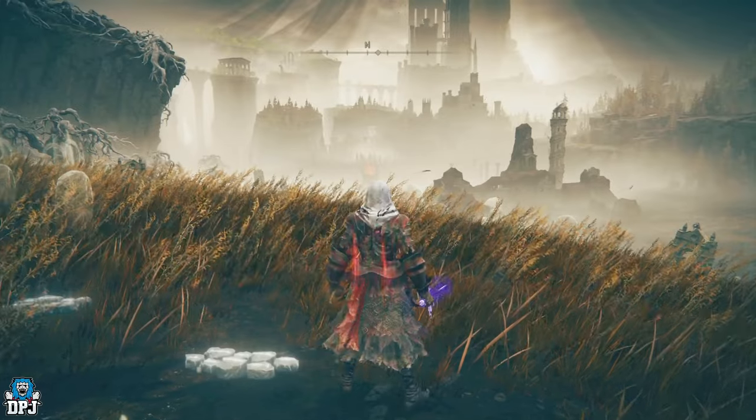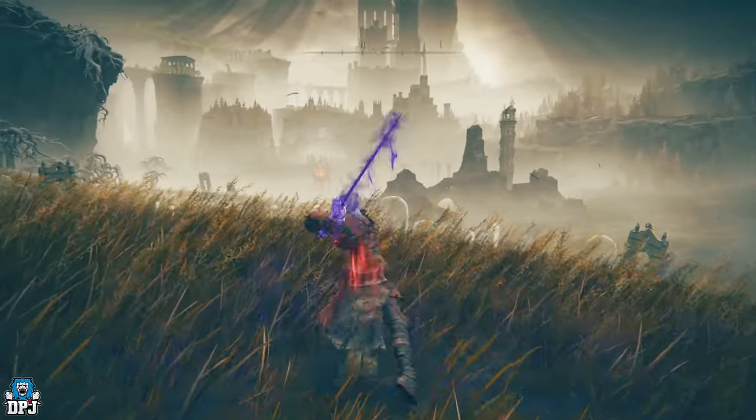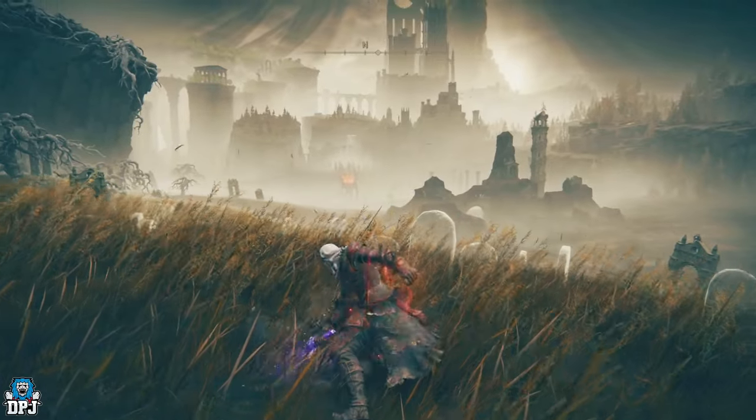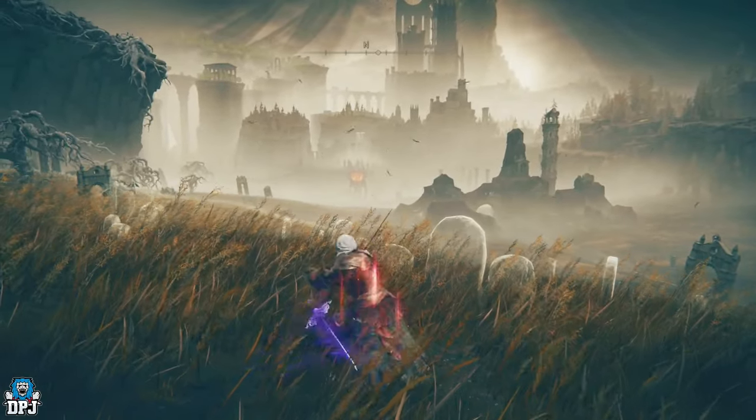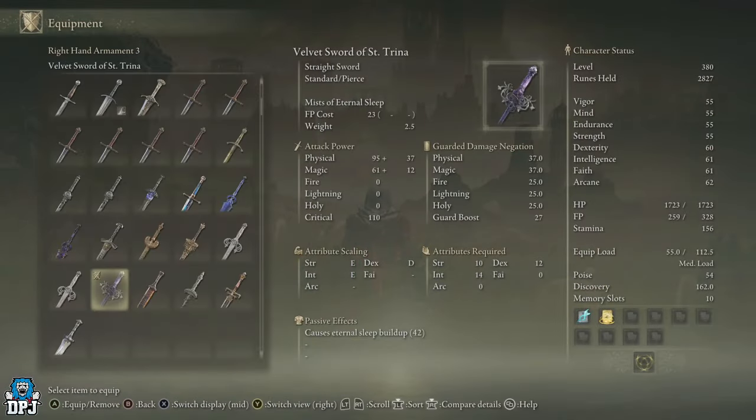The Valvite Sword of Saint Trina is a great little weapon — hits fast, hits hard, but also puts those foes to sleep. The weapon scales with strength, dexterity, and intelligence, and requires 10 strength, 12 dexterity, and 14 intelligence, but causes eternal sleep build-up. Not bad whatsoever.